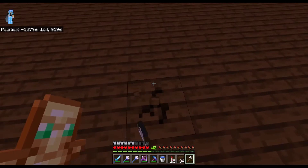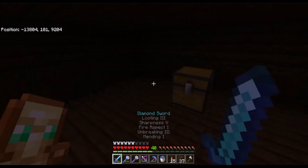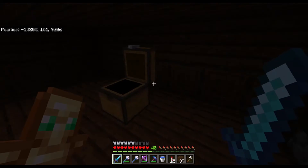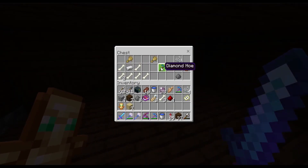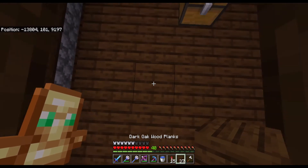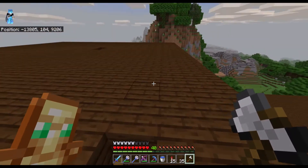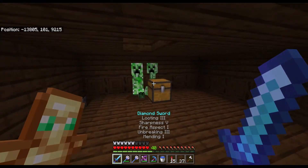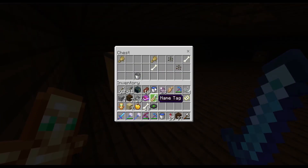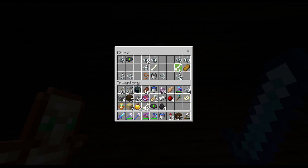I didn't find anything on the third floor, but maybe if we dig through the roof we'll find a secret room. Looks like there's one right here — we got enchanted books, name tags, gunpowder, redstone, bones. What about this other one? More redstone, a diamond hoe, some golden apples. Let's check another one further along — music disc, gunpowder, a bucket, some coal, golden apple, and a lead. More creepers — wonderful.